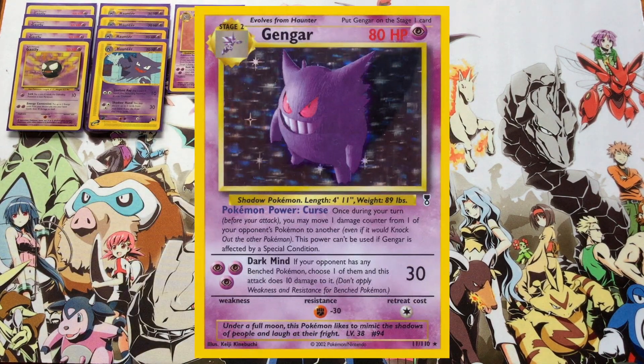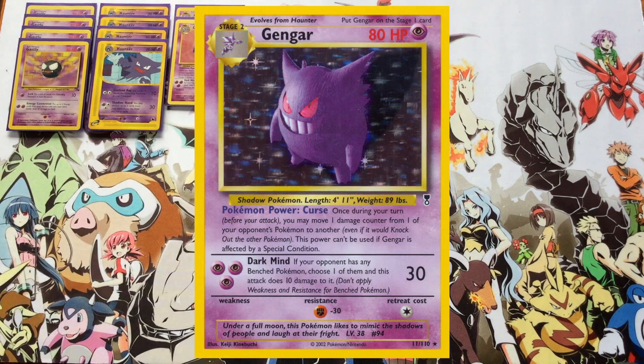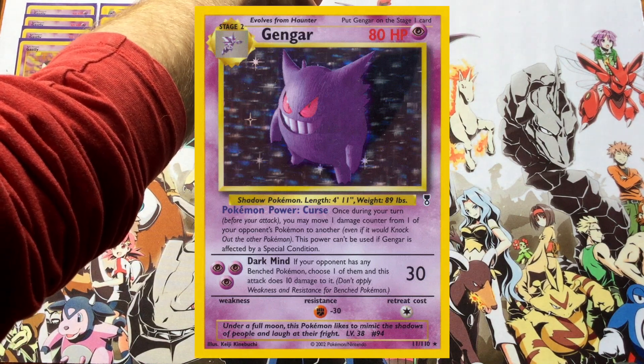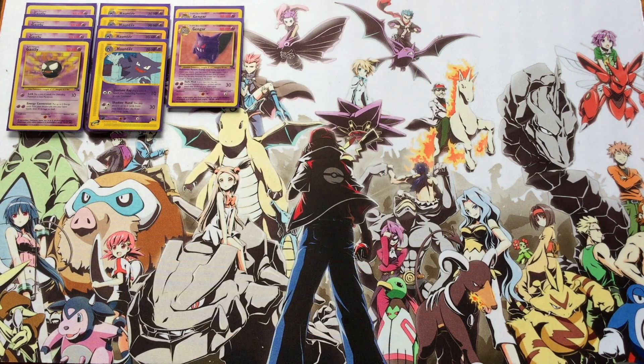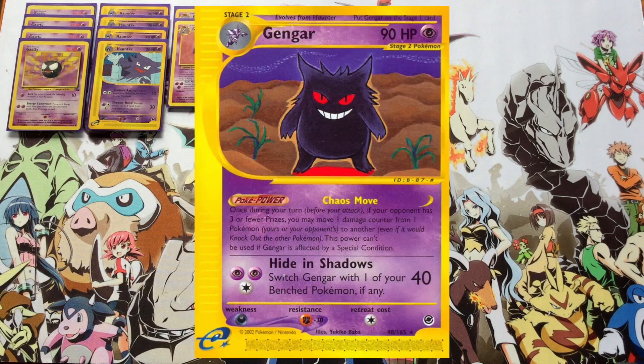We are going to split the Gengar. The first two Gengar are going to be the one from Fossil, reprinted in Legendary Collection. Dark Mind deals 30 for three Psychic energy and then a little bit of chip damage to another one of your opponent's benched Pokémon, which is really useful when you use its Curse Pokémon Power to start moving damage counters around late game and get knockouts that way.